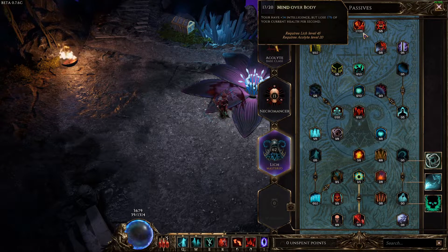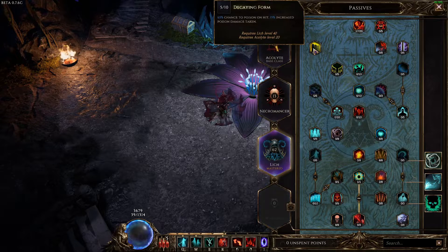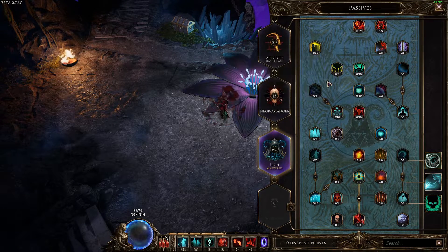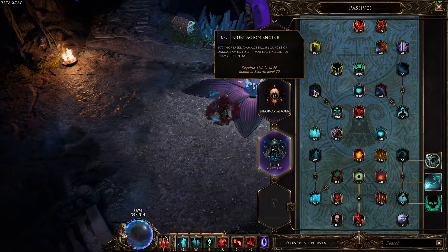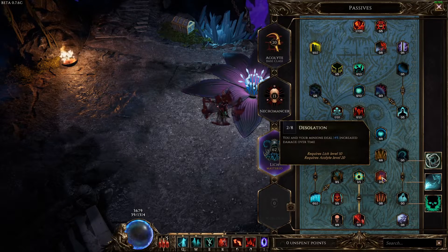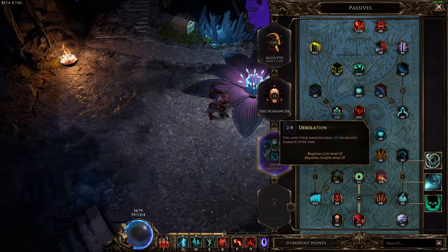This character is level 81, so we fill out 17 of 20 points in Mind Over Body — giving plus 34 intelligence while losing 17 of current health per second. We don't care about losing health per second at all. That 34 intelligence means 34 times 4 more ward retention. Once we level higher, we'll finish Mind Over Body, then put five more points in Decaying Form, one point in Three Plagues, and finish up with Contagion Engine.